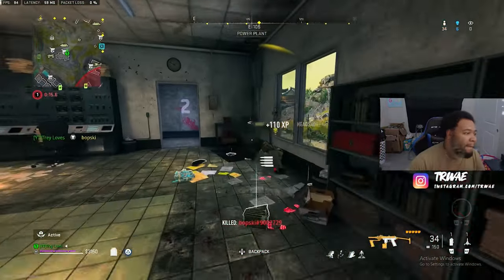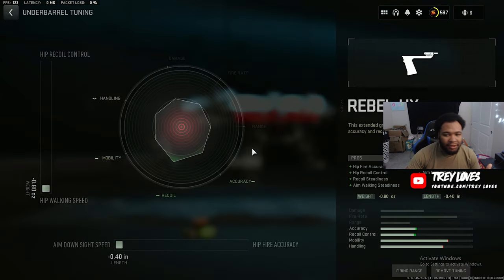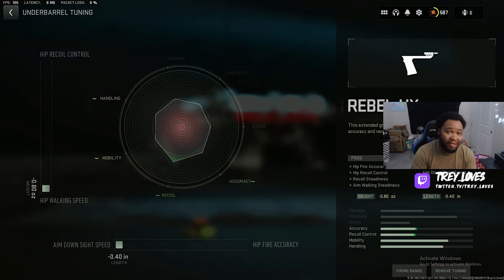Starting off we're gonna go with the Rebel HK underbear. This is gonna give us hipfire accuracy, hipfire recoil, and aim walking steadiness. For the tunings, tune for ADS and tune for hip walking speed — so if you're walking while not aimed in you're moving a lot faster, and if somebody jumps out of frame you can strafe back and forth and aim in fast. This is also the only attachment that gives you recoil steadiness, because this gun shoots crazy — the recoil is nasty.